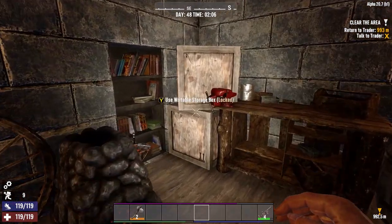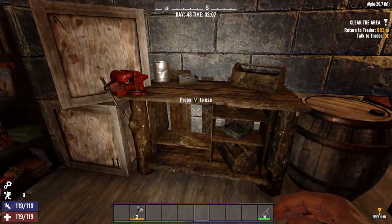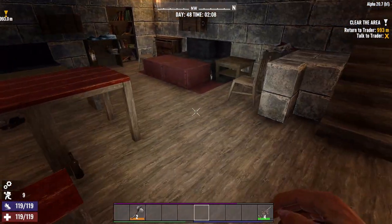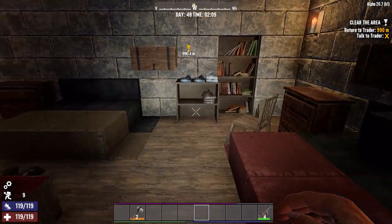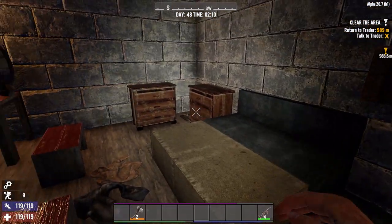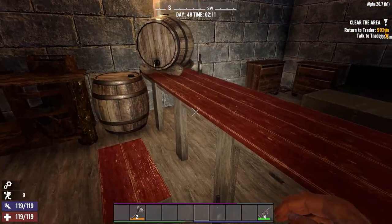Over here we have the crafting area. Bed area number one. Bed area number two. And the drinking and dining area.